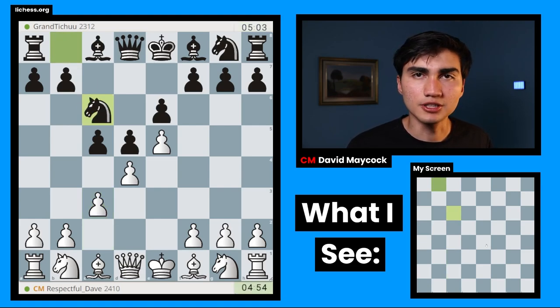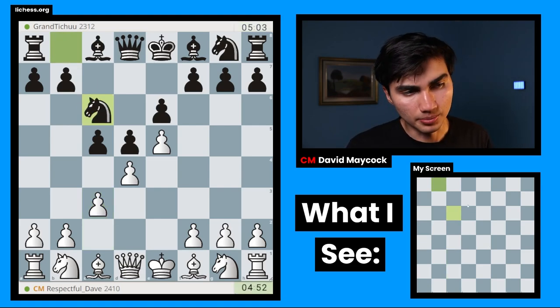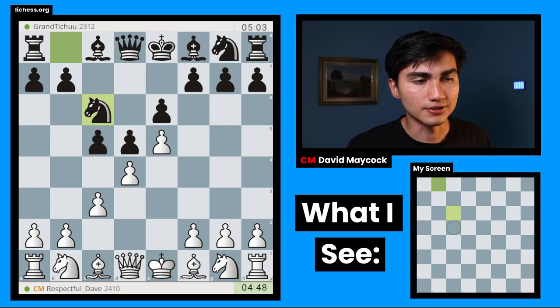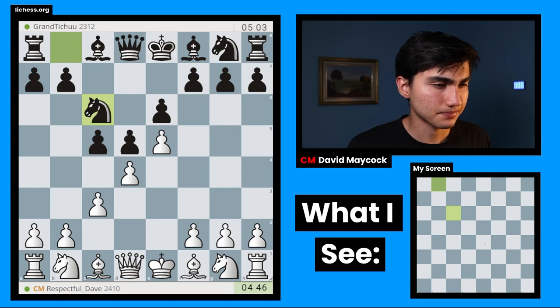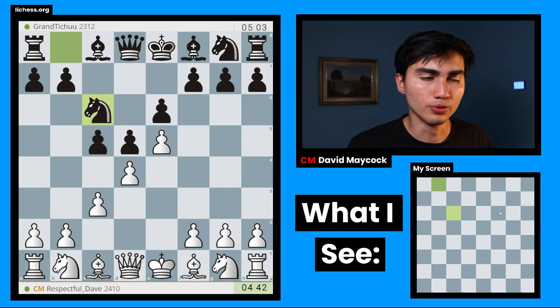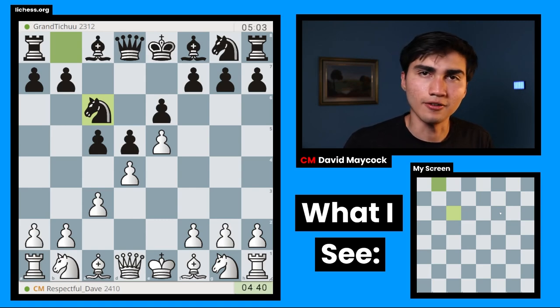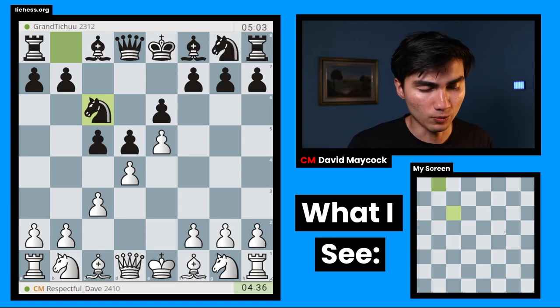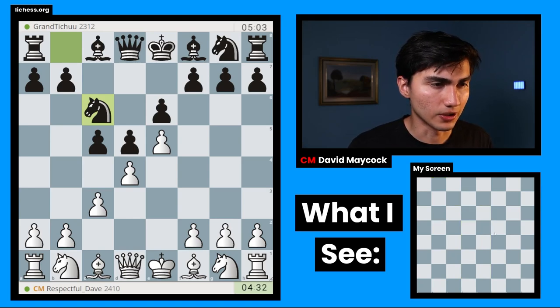In this way I can keep a space advantage. But I have to be careful, because black's whole point with the French is to make the most of this tension with the C5 pawn. At some point, black also wants to prove that the space advantage is more of an overextension, and play F6 to create weaknesses. Knight C6 played. Already here I want to visualize again: E4, E6, D4, D5, E5, C5, C3, knight C6.